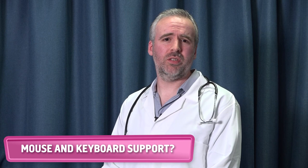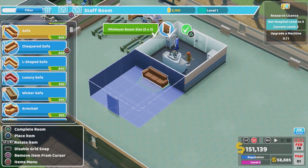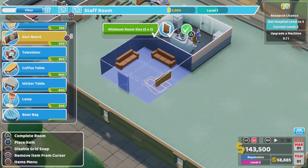Is there mouse and keyboard support on console? The short answer is no. The long answer is, sadly, no. We've redesigned the controls and menus to work perfectly with the controller. It's so easy to start building a room, drag it out, put the items in your needs and then finish the room with a simple button press. It's slick, quick and easy, just like me.